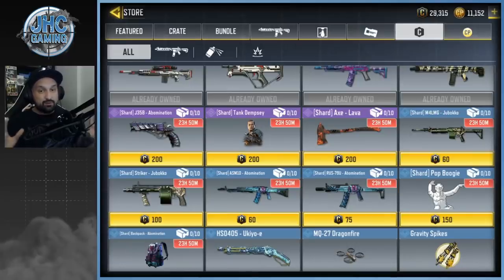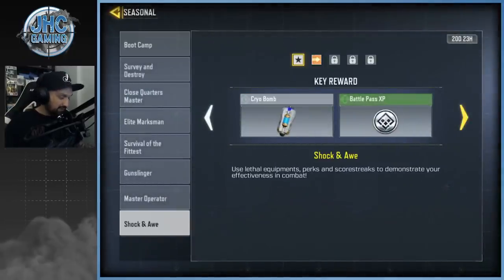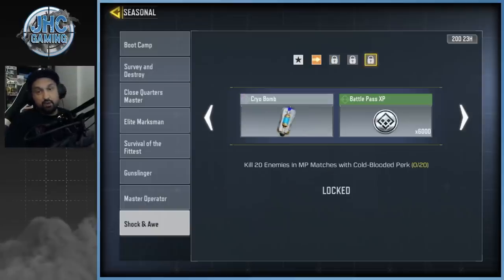Check out the seasonal challenges. Big surprise number two: the cryo bomb is here — I did not expect it today. A few missions to do to get the cryo bomb: kill five enemies in dominations with trip mines. You're gonna need a bit of luck because getting kills with trip mines isn't always automatic like killing enemies with a gun. But it's a pretty short sequence, so it shouldn't be too bad.